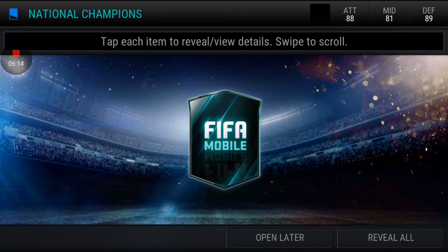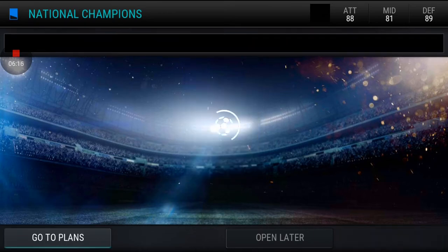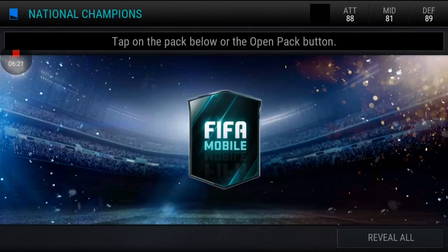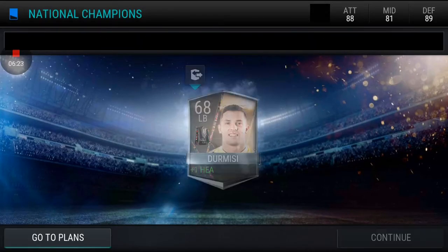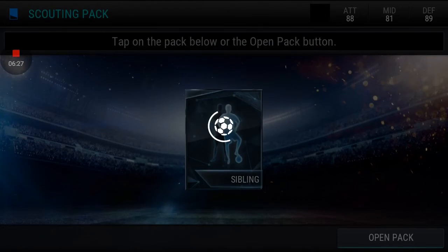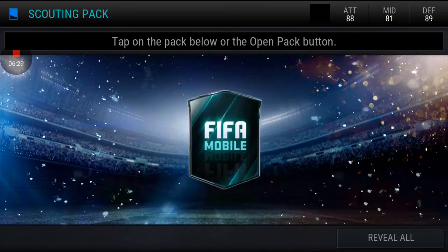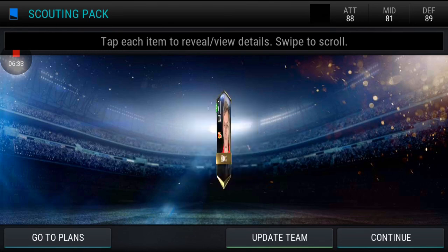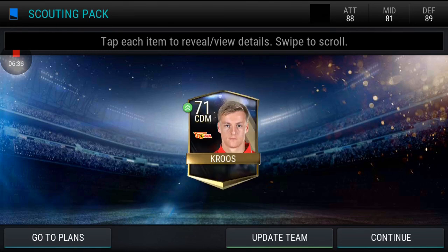The scout pack is really very rare to get an elite inside it, but we are hoping for the best. It's a sibling mechanic — like any player that has a brother, you can get the brother. I didn't get Croos himself, I got his brother.